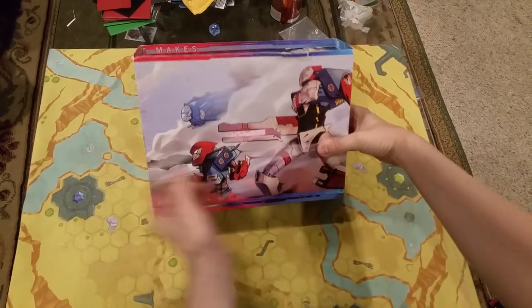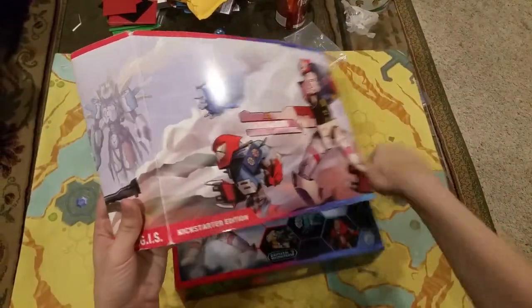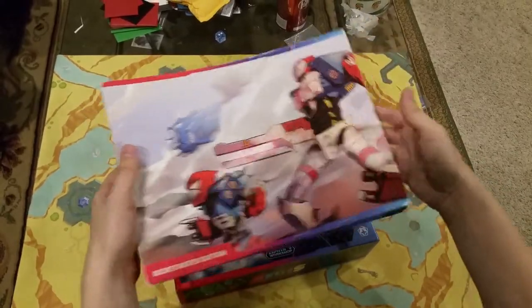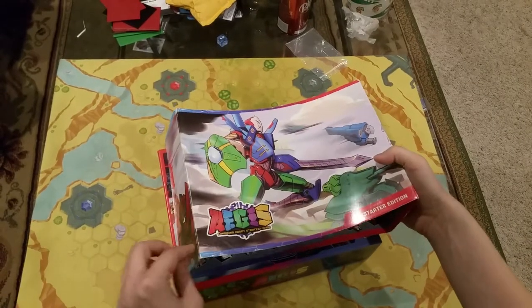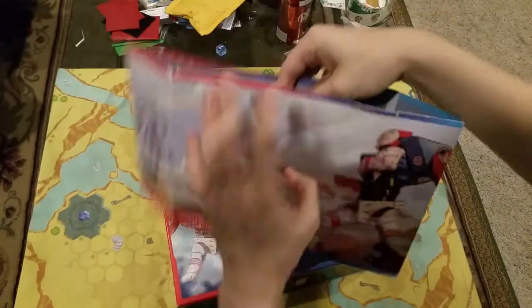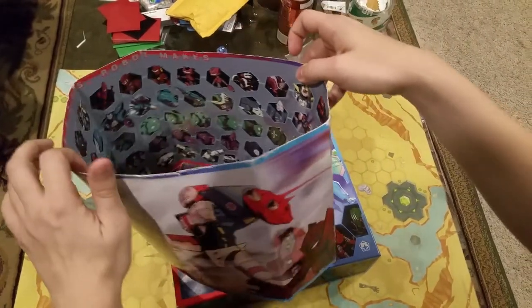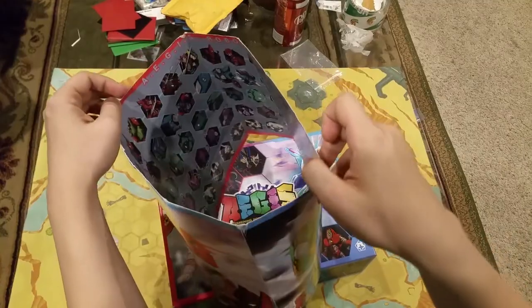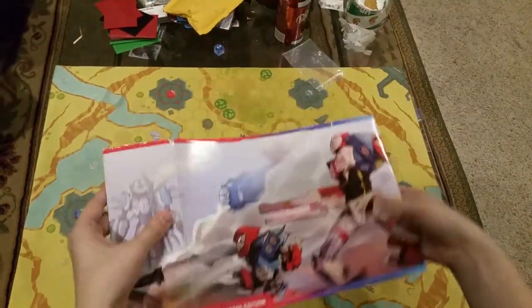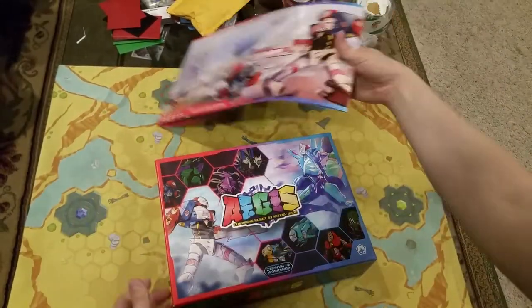So if you got your deluxe box, it comes with this box sleeve. This thing is pretty cool — we unlocked it with a Kickstarter stretch goal. You can unfurl it into one big panorama poster, or on the inside there is a large poster that has all 100 robots in the game. It's just a cool piece of swag for everybody who pledged at the deluxe level, and that's only available for those folks.